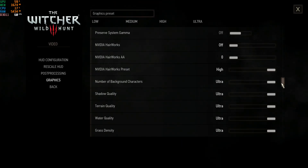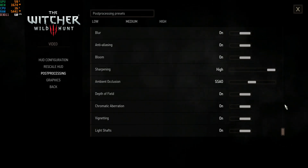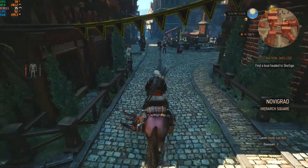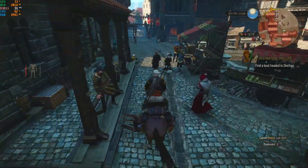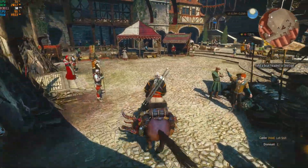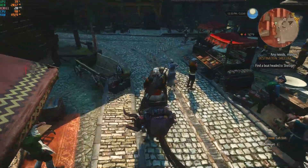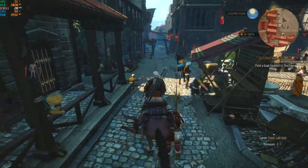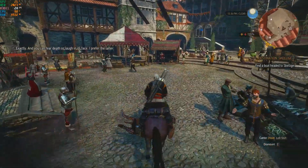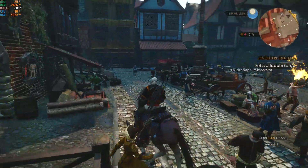First game is The Witcher 3 at ultra graphics quality preset, hairworks disabled, and the high post-processing preset. We're in Novigrad and so far we're getting about 30 frames per second. The CPU is loaded at 90% or more and the GPU is relaxing at around 30% usage — not too shabby for a CPU from 2007.